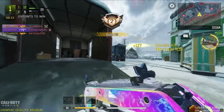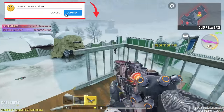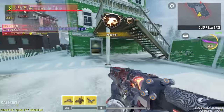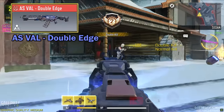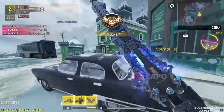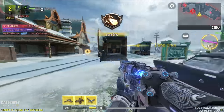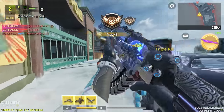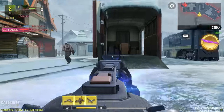Now we move on to the AS VAL. For AS VAL we got multiple different skins with really good effects. But considering we have a mythic with tactical sprint and the Doctor Strange kill effect, how can we forget the mythic AS VAL — that's why it's the best skin for the AS VAL. The default iron sights are also very easy to use, so with AS VAL we should consider the overall feeling when you use the gun rather than just the iron sight.